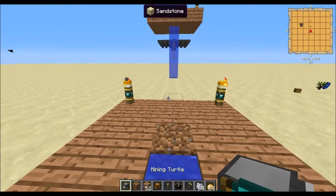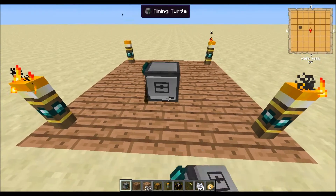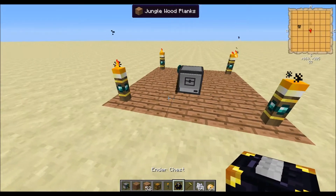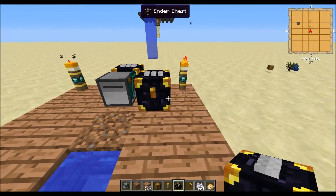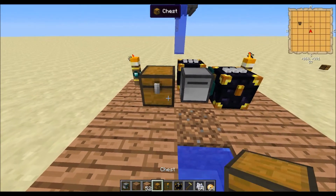So you're just going to want one block of dirt, and then a water source, or just anything to really fertilize it. Ender chest behind it, ender chest on the right of it, and then a normal chest on the left.